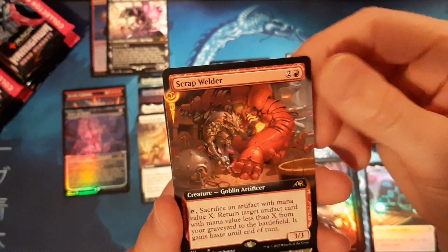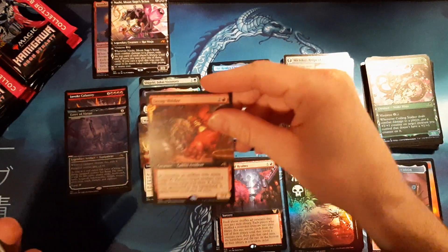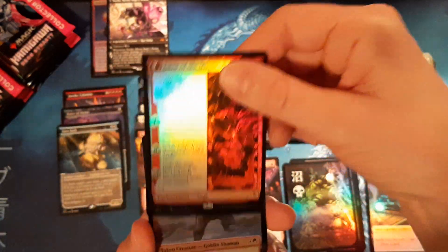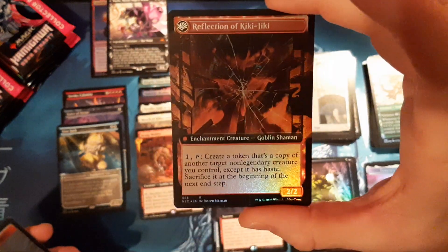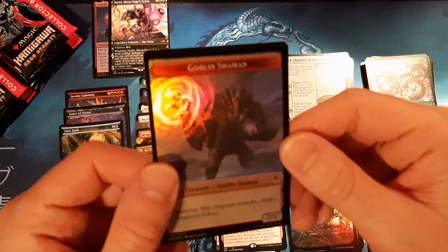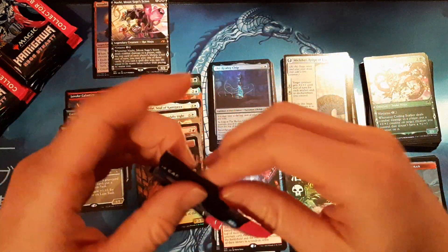My favorite version of the old Scrap Welder — pretty sweet. Linesash for the soft glow, and a second Mirror Breaker, the extended version! The old Kiki-Jiki and a goblin shaman to go with it. Looks like this might be another fabled Kiki-Jiki box, but let's hope not.